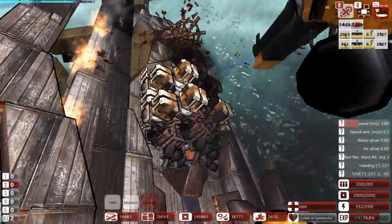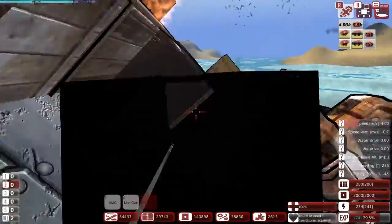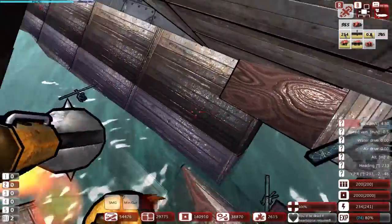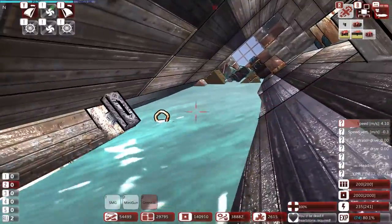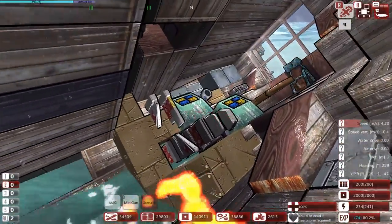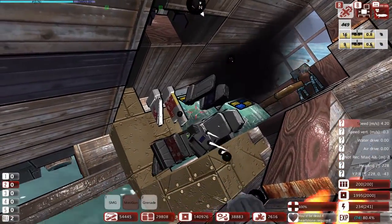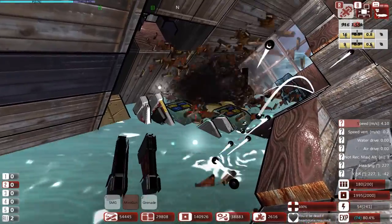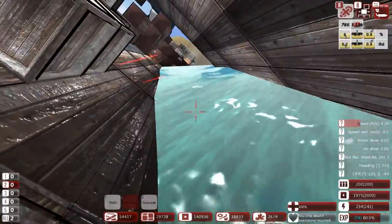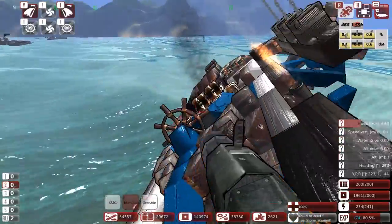Let's jump up here and check out the engine. Where's the AI — is it down here? There's the AI. Okay let's take the AI out. Now let's get back to our battlecruiser and fix the turret and scrap this ship.